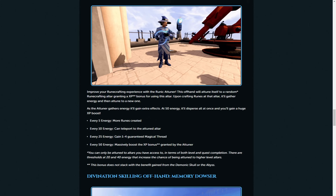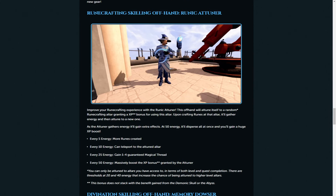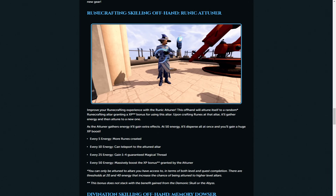Every 10 energy you can teleport directly to the attuned altar. Every 25 energy you gain one to four guaranteed magical thread - very good, although I do think magical thread will go down in price. Every 50 energy a massive boost of XP is granted. Importantly, it can only be granted to altars you have access to, so you don't gatekeep yourself, and it doesn't stack on the benefits of the demonic skull or the Abyss. I think this will be massive - my goal on day of release is to get my hands on these Atunas and Dowsers.